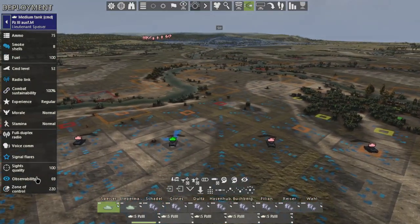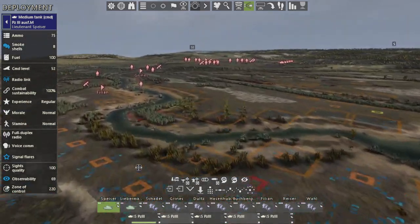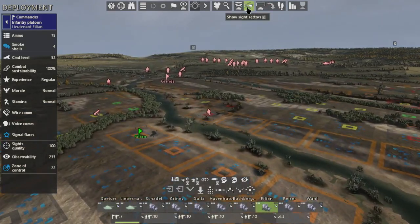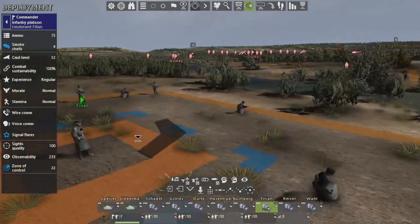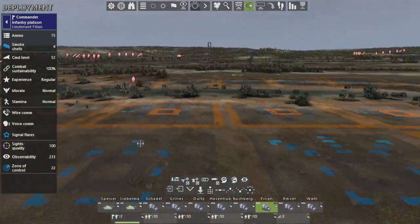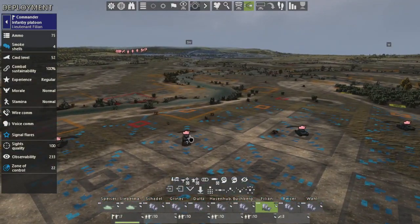Next we have sight quality. Vehicles and commanders have sights. If we come over here we can select a commander — he won't have the 'show sight sectors' option, but he does have sight quality, and you can see his sights around his neck, which are binoculars. Those can become damaged, they can be destroyed, or they can be lost when the vehicle is destroyed.